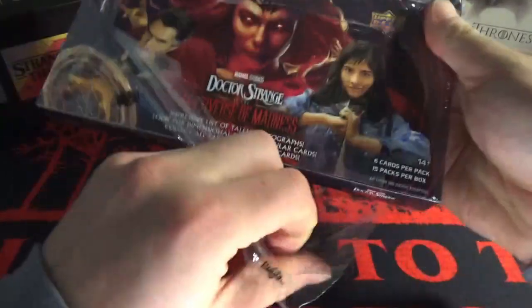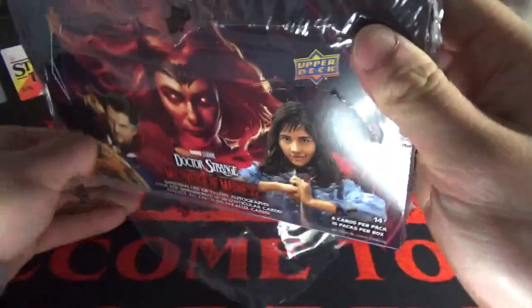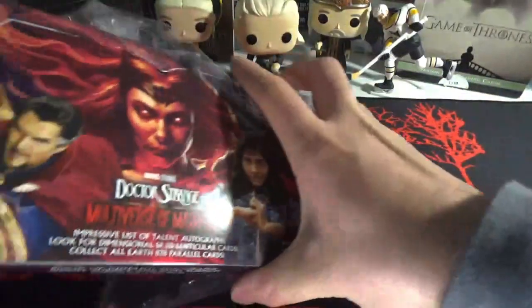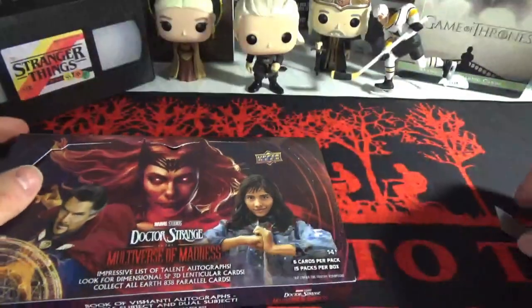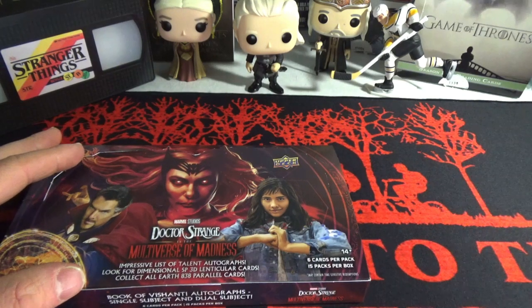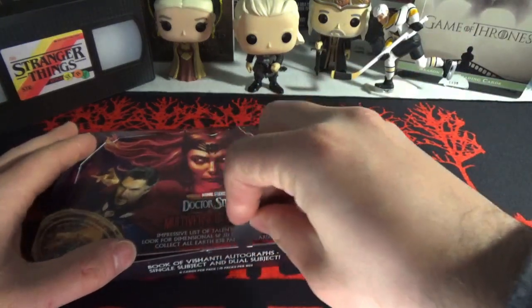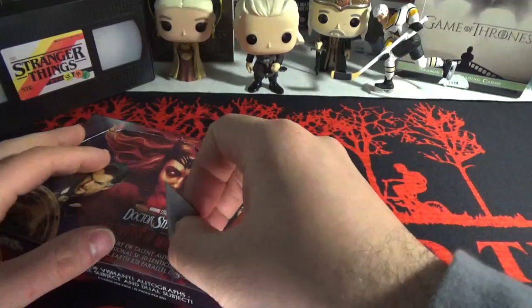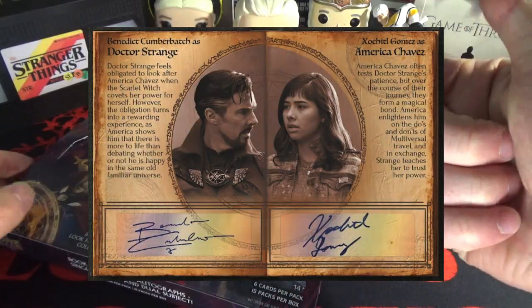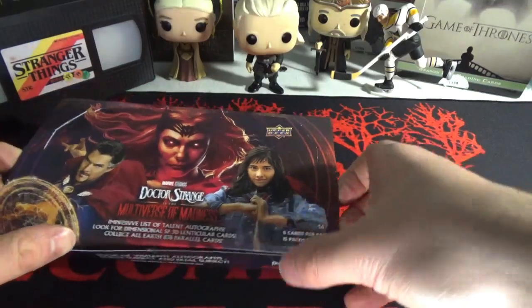This is the same setup — six cards per pack, 15 packs per box. I believe there's 12 boxes in a case and you only get two autos per case on average. So I have a one-in-twelve chance of getting an autograph, and I want an autograph so bad. Elizabeth Olsen, give me that autograph please. There's a sick dual auto booklet that looks like you're reading out of a scroll from Skyrim.